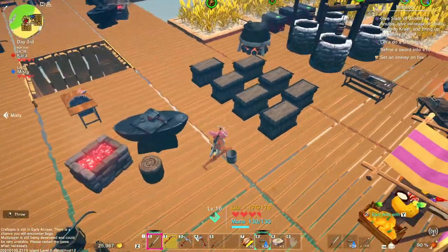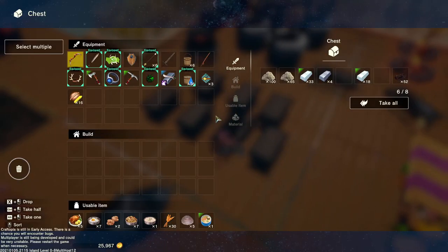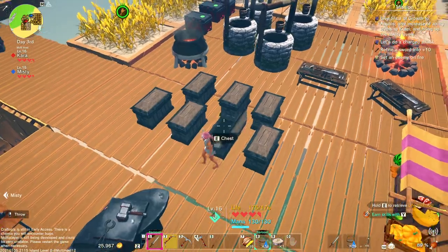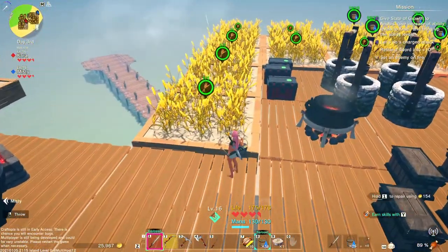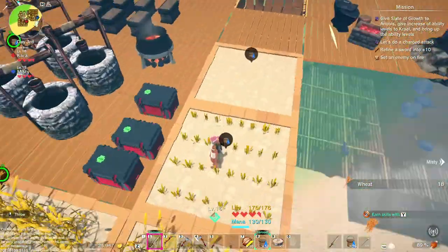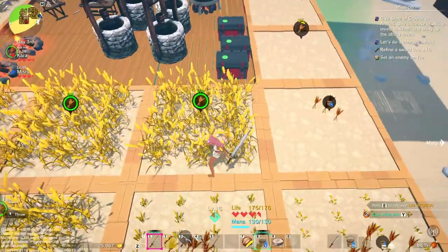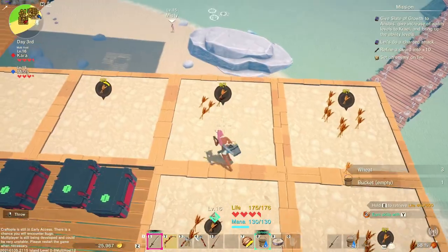I wonder how I get bones — what is it that gives us bones? I don't remember. I've got 246 wheat. Yeah, I sold some of mine. There's a fishing spot right there. Ow, that hurt. All right, let's put our fishing rod down here.